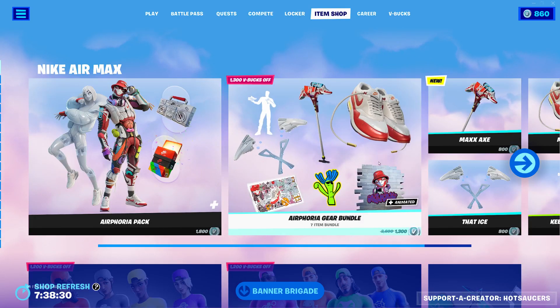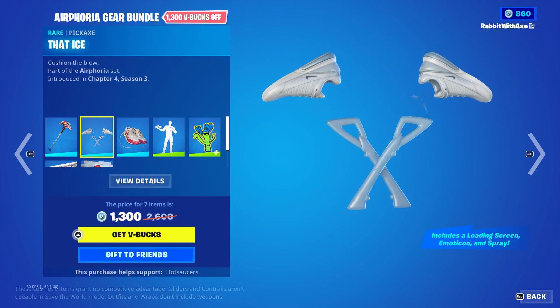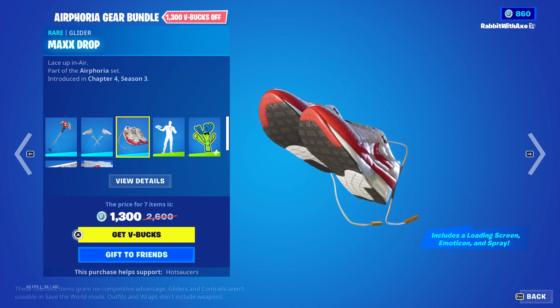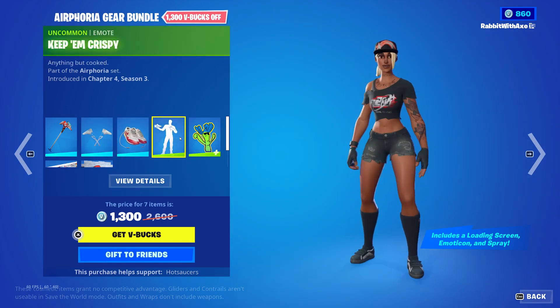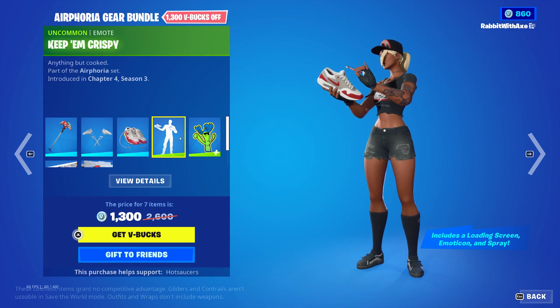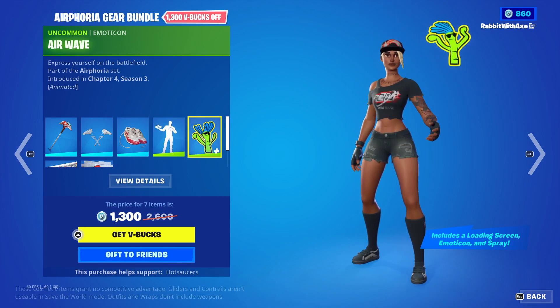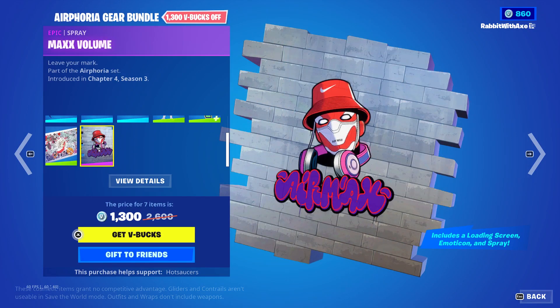There's also the Airphoria Gear Bundle which comes with the Max Axe, the Max Drop glider, which is kind of interesting, the Keep Em Crispy emote — very nice — and then the Air Wave wrap, the Airphoria loading screen.